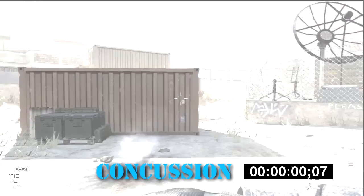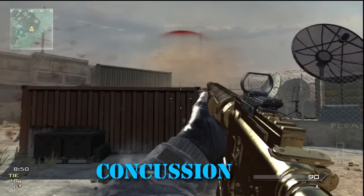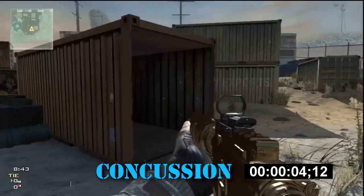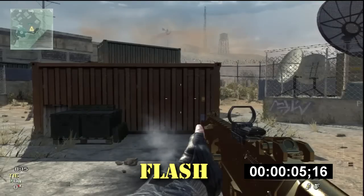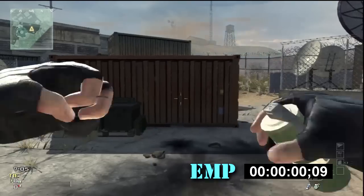Alrighty guys, let's get into it. Concussion without Quickdraw Pro — the throwing time is one second. The actual concussion only lasts four seconds, and it does slow you down but doesn't blow your vision that much. Now, the flash grenade — one second to throw without Quickdraw, and the actual flash lasts for an extra second, so it absolutely blinds you. You can still move at the same speed, but it blinds you for approximately five seconds. Very, very handy grenade to use.